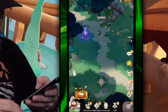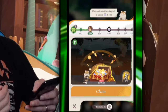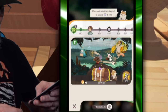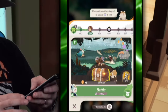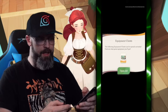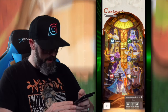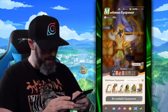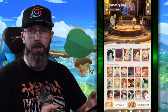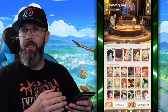Down here we have the AFK Progress — I'm at level 403. This is kind of like where you get your daily rewards that have been storing up overnight. We'll collect all these and we got some gear, so we'll throw that on. I'm going to open all these equipment chests. It was mostly a duplicate, so it's not really going to make a difference for leveling up heroes.